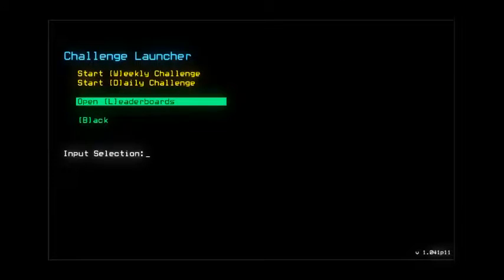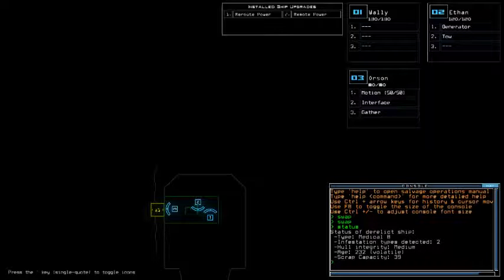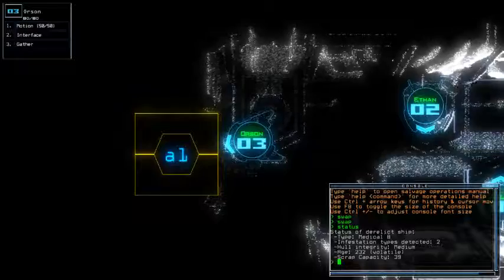On Motion mission — really lovely — with 330 drone HP and reroute plus remote power, really nice. We are on a medical bee with twin infestation type, medium hull integrity and volatile age. That explains a little bit of the lack of armor, but I will get by with that.